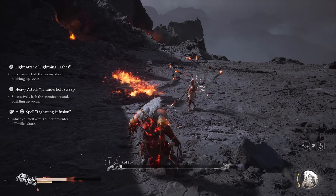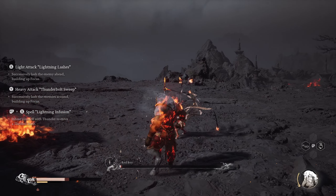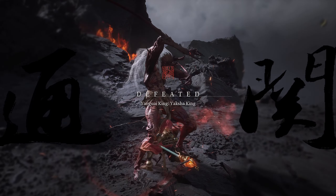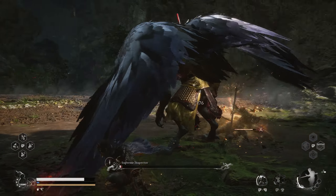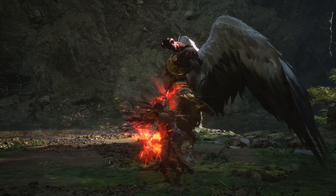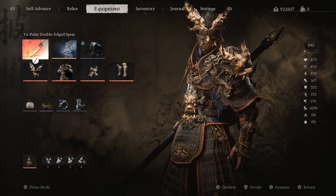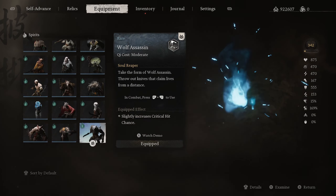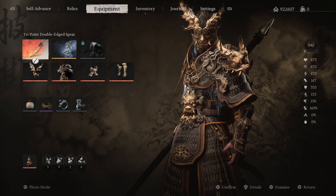After taking care of Red Boy and Yaksha King in New Game Plus 4, it was time to challenge another annoying boss — the Supreme Inspector. I'm just kidding, but with an interesting build this time. There's a reason I chose this build, which I'll explain. Regarding the spirit, ignore it — I definitely recommend choosing something else, which we'll talk about in a moment.